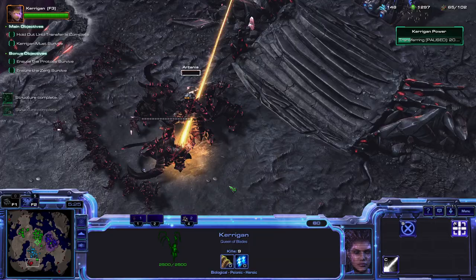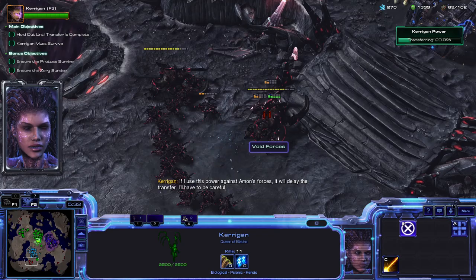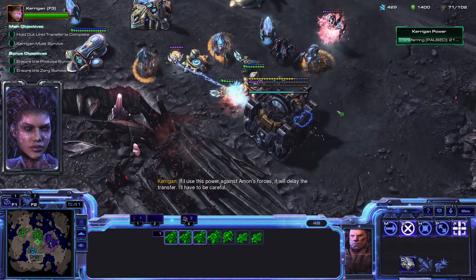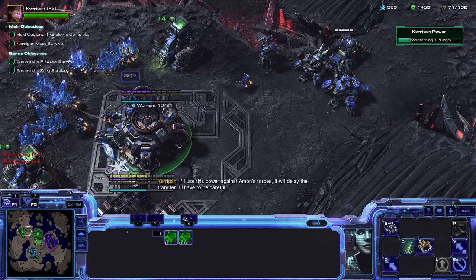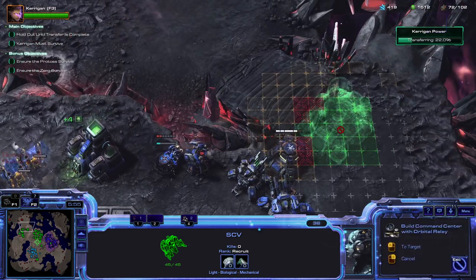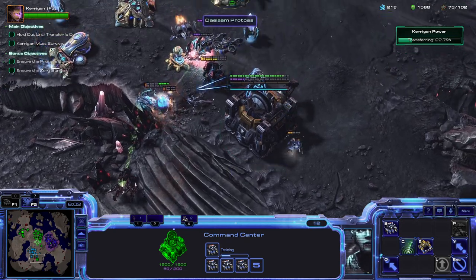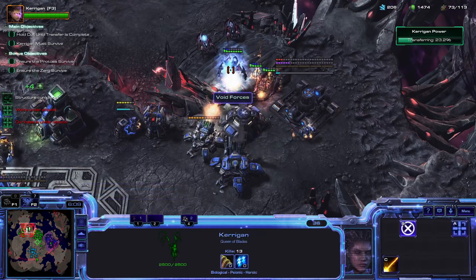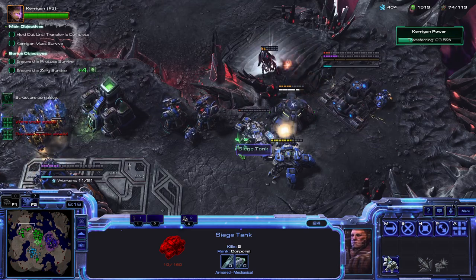There's Artanis and he's going to blast stuff. Let's hope that reaches far enough. I'll keep getting this saturated. I'm going to keep getting turrets, and I'm going to get another planetary here — that should keep all the entrances pretty well protected. Let's go planetary here too. I'm going to move this tank back — he's about to die. Okay, he'll live.